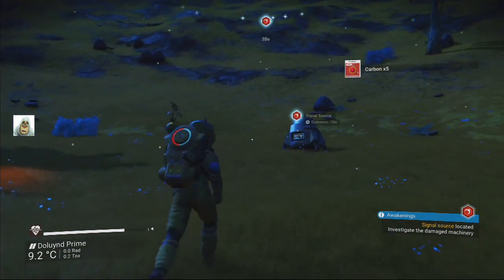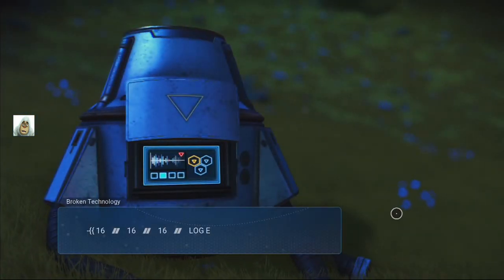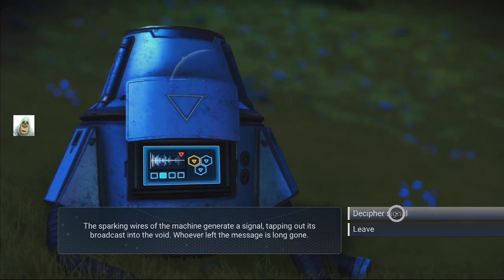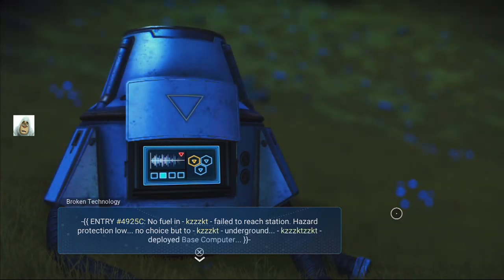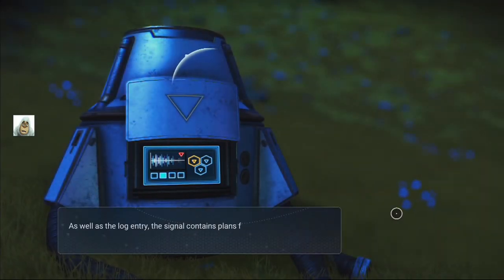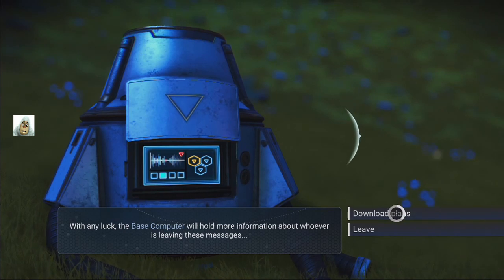Okay, next is this broken technology — I've probably got to open it. No, 16-16-16 as follows: the sparking wires of the machine generate a signal, tapped out and broadcast into the void. Whoever left this message is long gone. The signal contains plans for a base computer and a terrain manipulator. The base computer will hold more information about whoever is leaving these messages. Download plans.